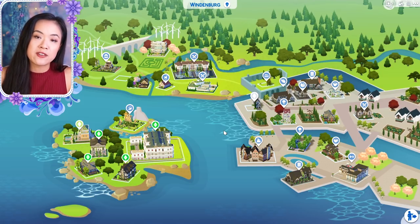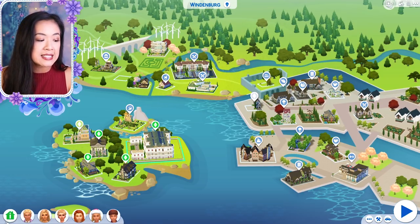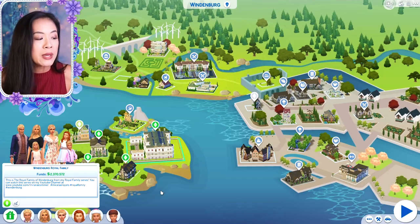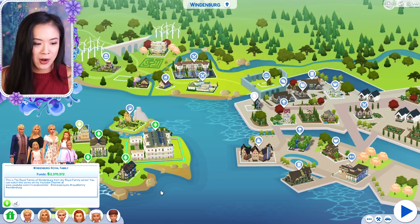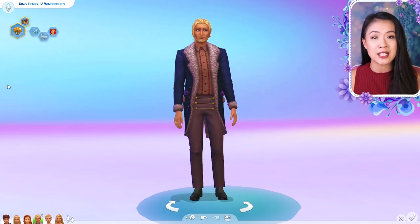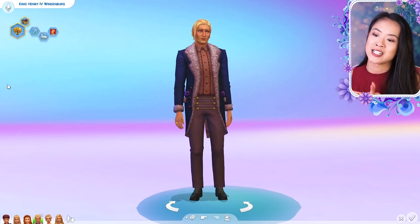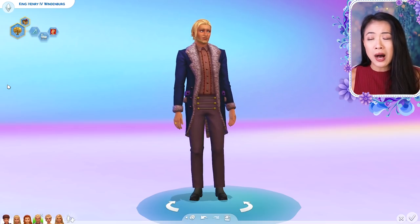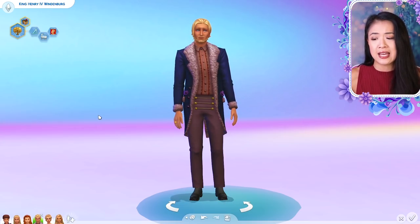So for this video specifically, I'm just going to first show you guys the Windenburg royal family in Create a Sim. And then I'm going to briefly show you guys the other royal families. We will get to focus on them in other episodes - this is just an introduction. Also, I use a lot of custom content and most of my custom content is on my Pinterest board, with the link in the description below. I also have a mod to make their names longer because I put titles like 'princess' in front of their names - the link to that is also in the description below.